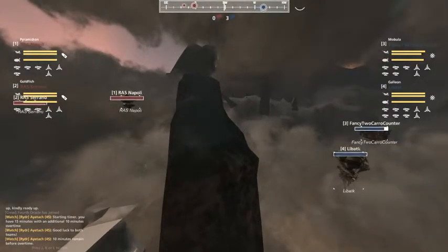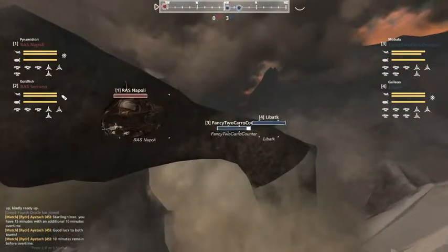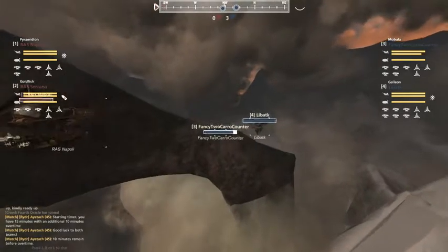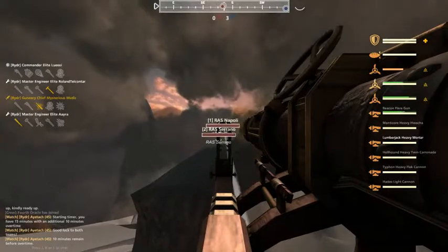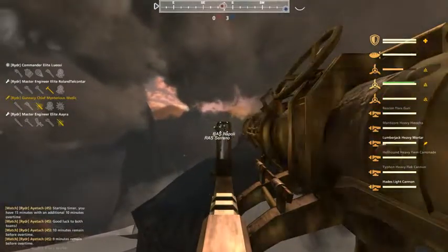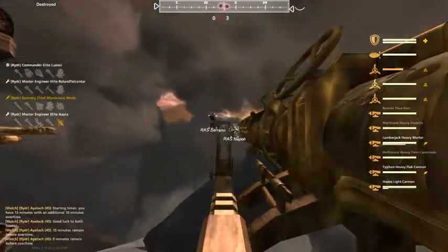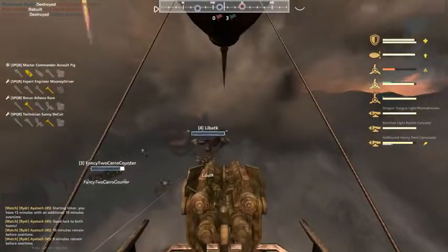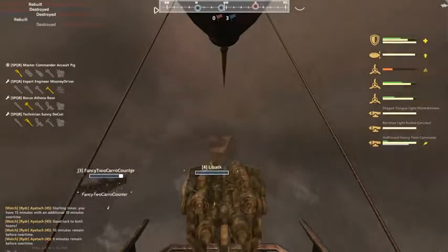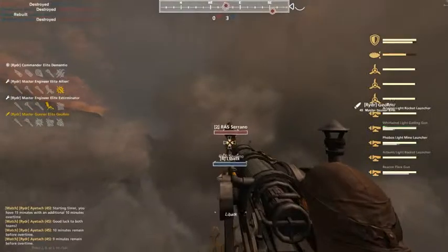The Poli thinking of going around. ATK rising up, looking for arcs — we already saw how nasty those gunners can be. Here comes the Lumber. One lands, two lands, three lands — there goes the balloon. And the Serrano coming in from the side, just past that Pyrrha. Fancy 2-Caro Counter looking to stop that Goldie in its tracks, but the mines just are not landing. Let's watch this Mine Launcher's perspective real quick.